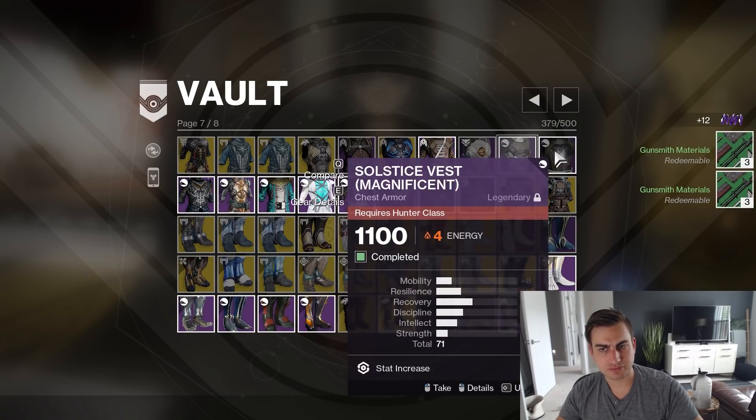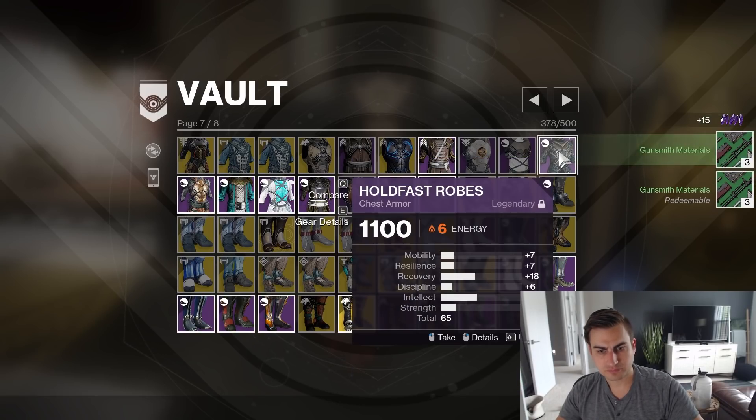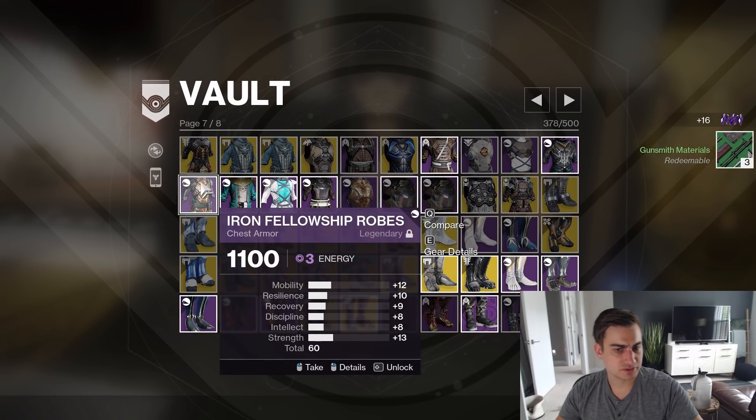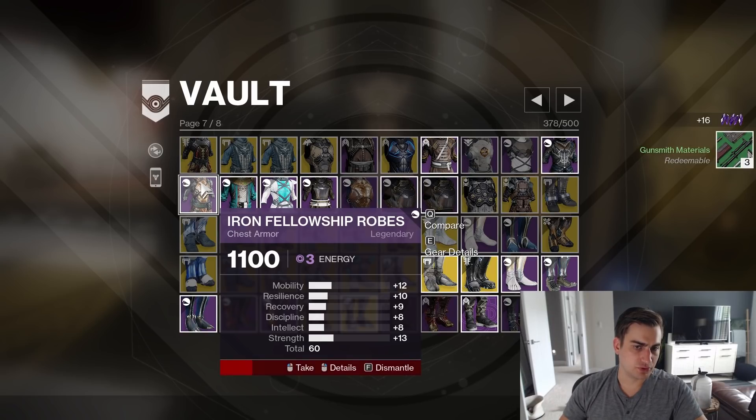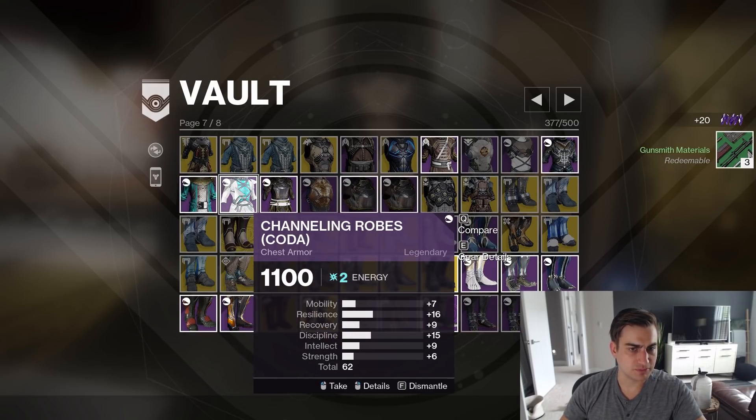Flowing Coda — that's a pretty good roll. Solstice chest — 65 Holdfast, yeah. 60 Iron Fellowship — no. This is Trials, 65 total — I'll keep that for now.